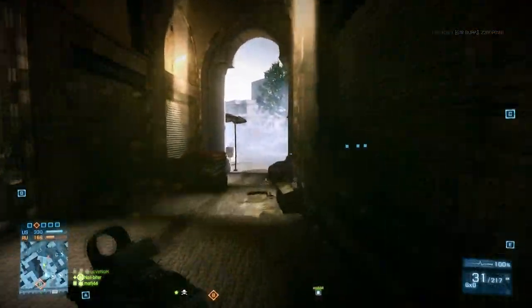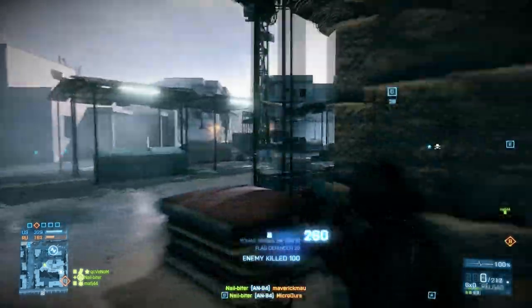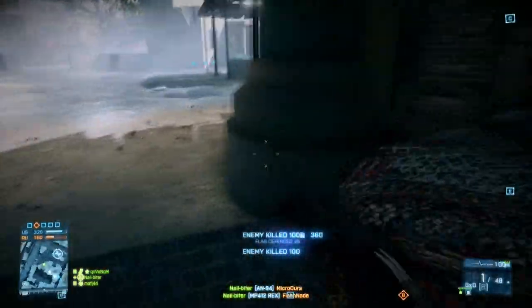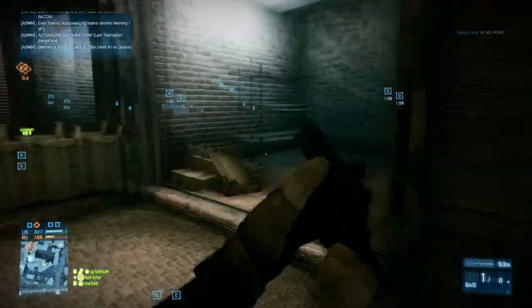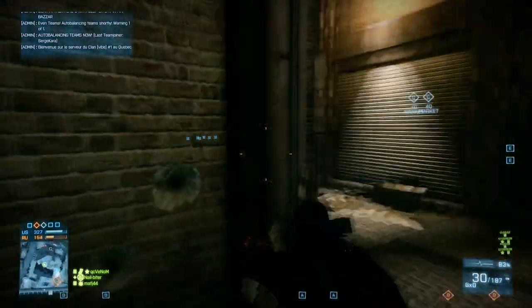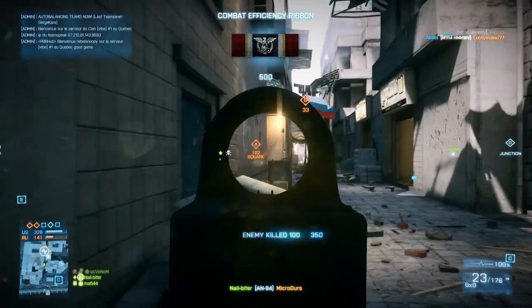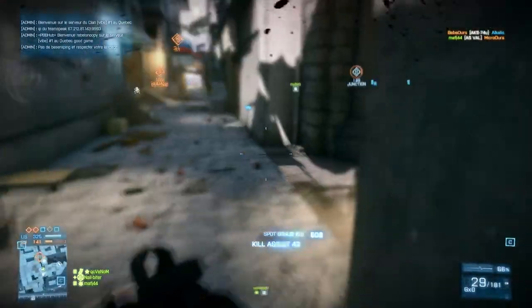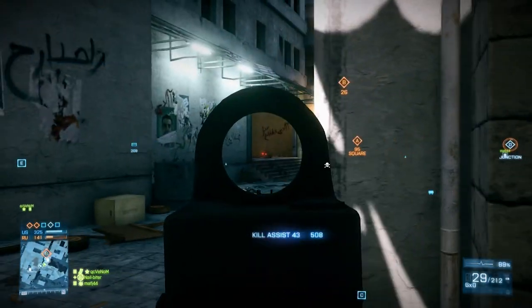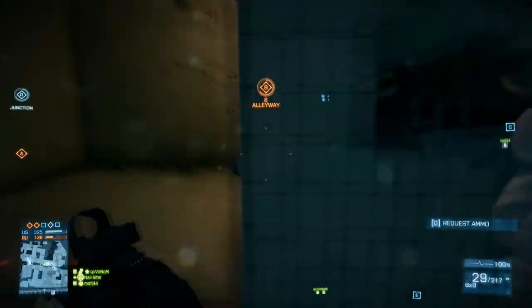I didn't fully test this out to see what range you could get when hipfiring, but the setup here is the foregrip and the laser sight, along with the red dot sight. What I was trying to do was maximize my ability to do really well at close ranges. Since you're replacing the flash suppressor with the laser sight, you're not going to get the reduction in recoil like you would with the flash suppressor. Even with the foregrip, you can notice more horizontal recoil, and there are definitely a couple of moments in this gameplay where my aim suffers because it's harder to control the horizontal recoil without the flash suppressor. So you are trading your ability to do well consistently at medium ranges for that added bonus at close ranges.